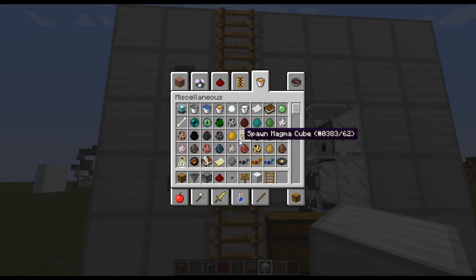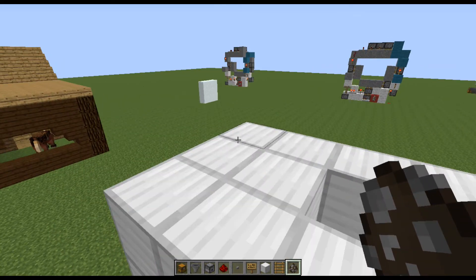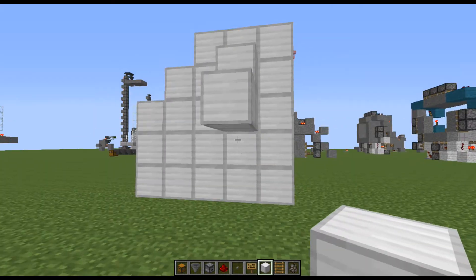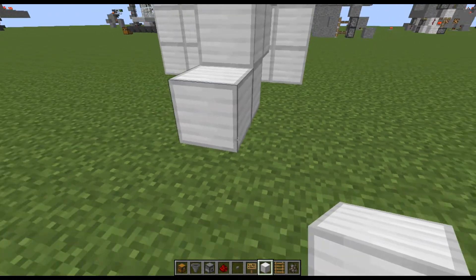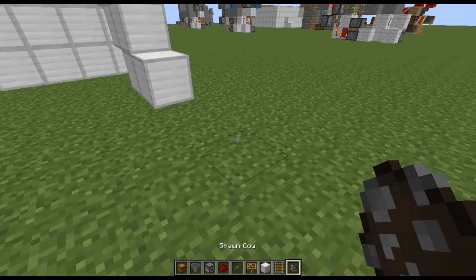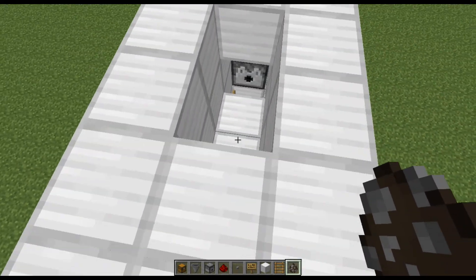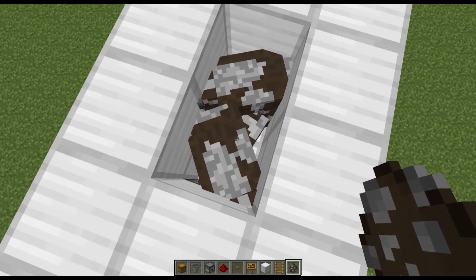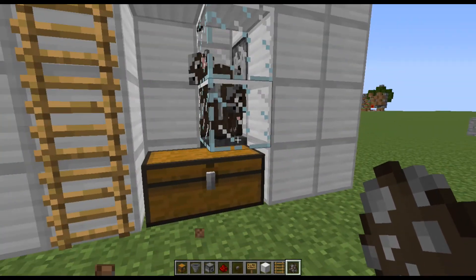The next thing we're going to want to do is get cows in. I'm going to spawn cows in because I'm in creative, but you can get some cows in here by making a little staircase up to the top and then if you have your cows down here you can just hold some wheat, hop up here, and they should follow you in. I'll just spawn them in here - they're all spawning as babies, isn't that cute? So that is basically it for this machine.